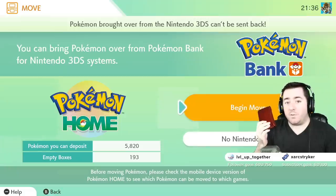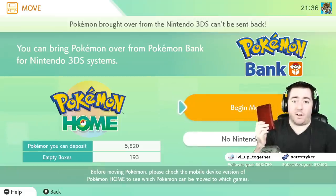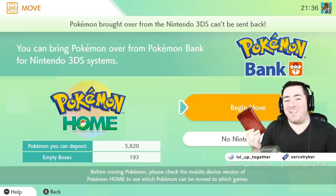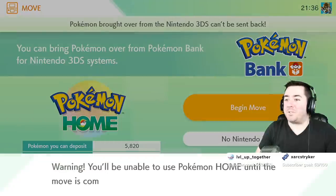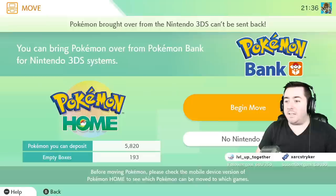You log into Pokemon Bank on your DS and you'll have to update to the latest version — that's the thing delaying most YouTubers from getting these videos out today, as we all had to run out and update our 3DS. We weren't expecting Pokemon Home to come out today. Go ahead and hit yes — you'll be unable to use Pokemon Home until the move is complete. Do you want to begin move preparations?